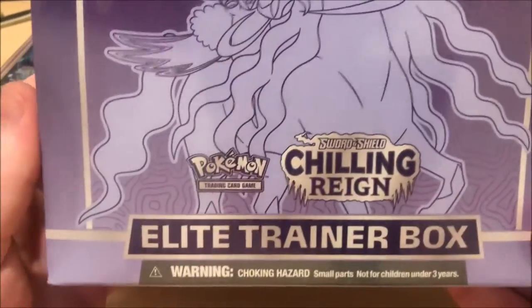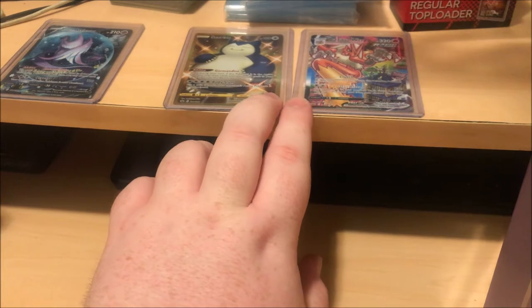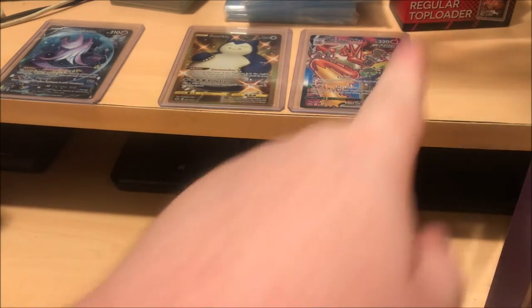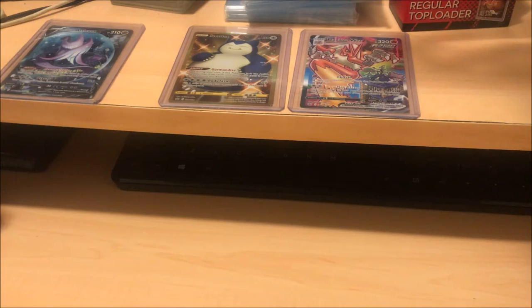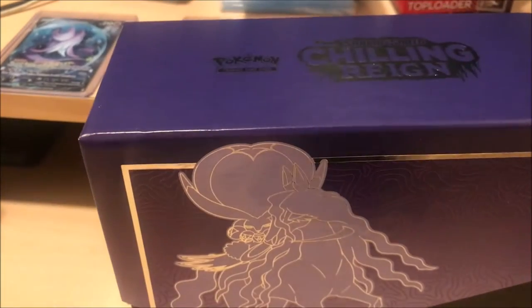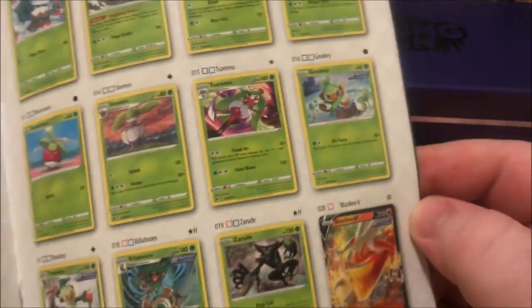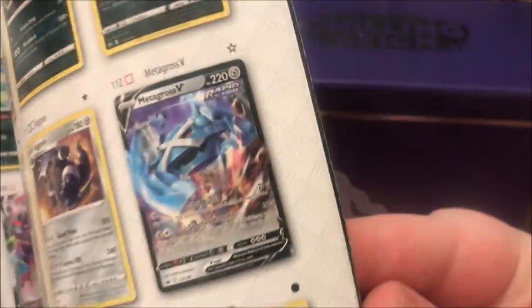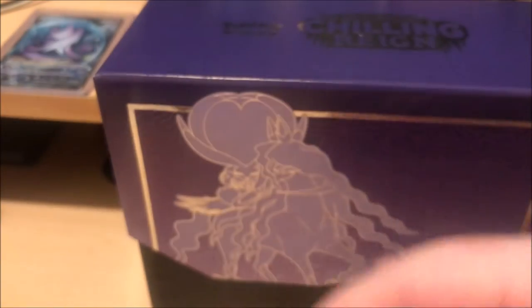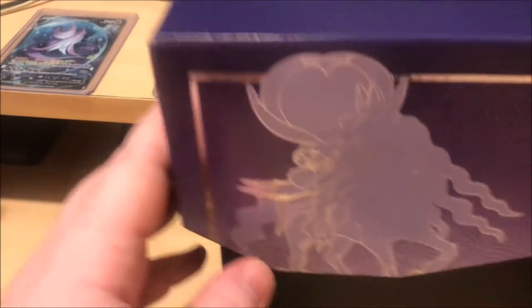Alright, today we got the Elite Trainer Box. I opened a booster box last time — you might see that in the video. I got card sleeves this time just in case we pull something good, which hopefully we do. Let's slide it out. I've never opened the Elite Trainer Box before. There's a player's guide in here — it's kind of close, I don't got much room on this desk.